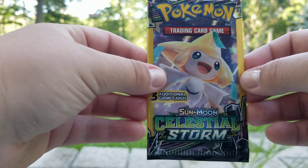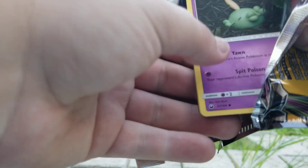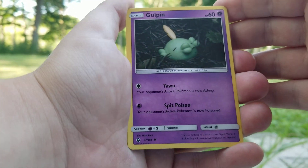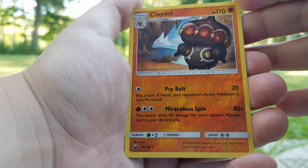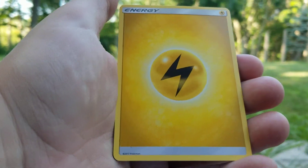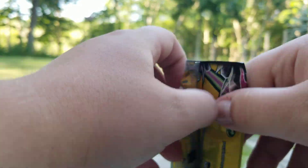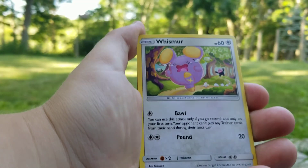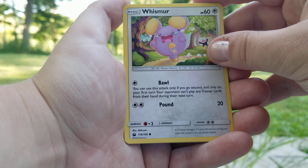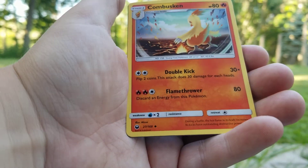Two more packs and then we are done. This is going to be from Celestial Storm — I have not opened up too many of these. We have a Gold Pin, a Reverse Rare Clay Doll, and an Electric Energy. Here we go, this is our last pack — I was hoping for at least one GX, or a Holo or something, but looks like it is not going to be. Last pack: Whistler, a Reverse Trainer, and a Combusken.